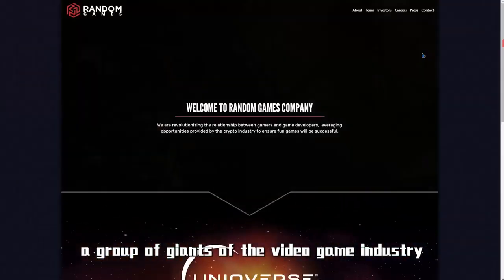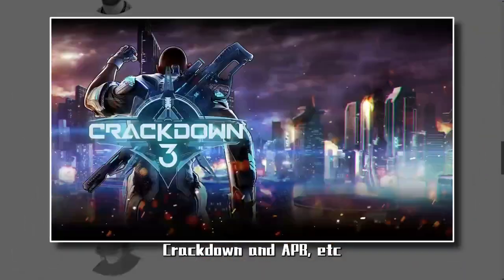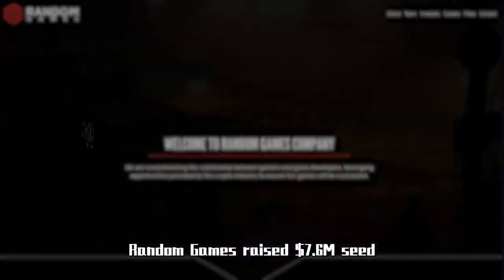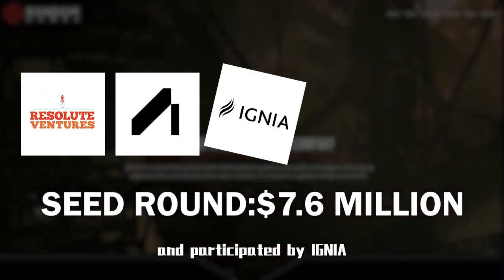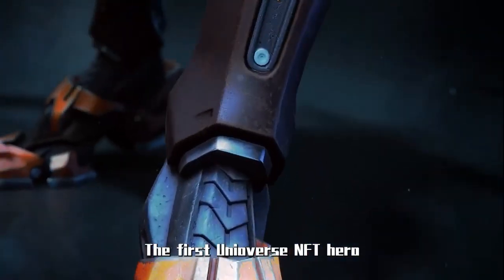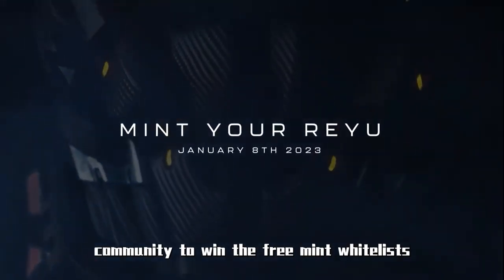Players who hold a Uni-Verse Hero NFT have access to all Uni-Verse games. The team behind Uni-Verse is Random Games, a group of giants of the video game industry, including execs who developed global franchises such as Grand Theft Auto, Donkey Kong Country, Crackdown, and more. Random Games raised a $7.6 million seed round in September this year, led by Resolute Ventures and Asymmetric, with participation from IGNIA, Tupunk's Capital, Polygon, and others. The first Uni-Verse NFT hero characters will mint on January 8th, 2023. It's still not too late to join the Uni-Verse community to win the free mint whitelist.